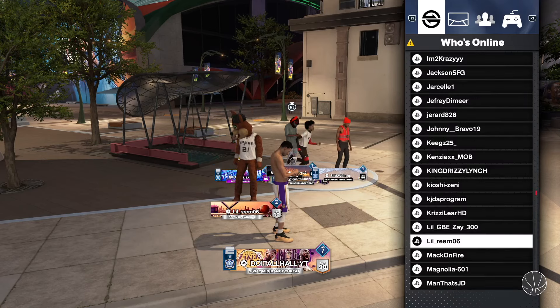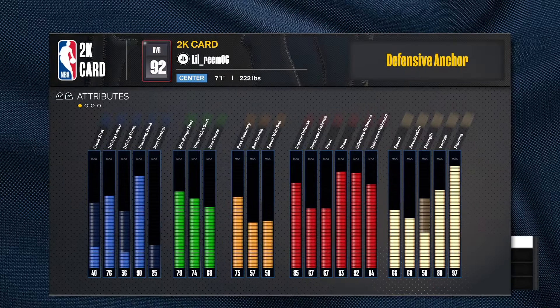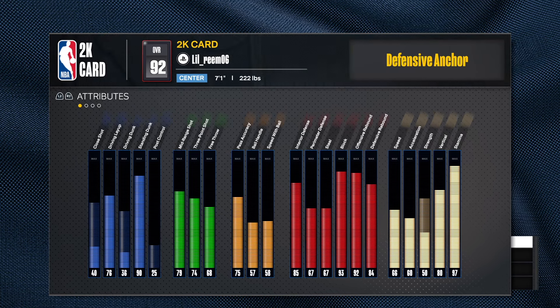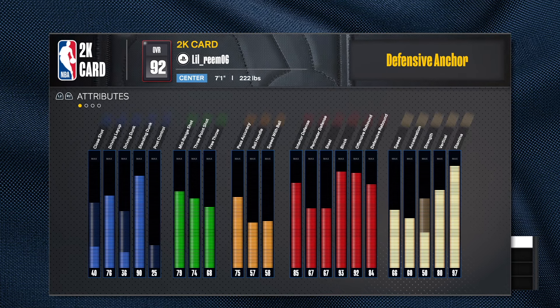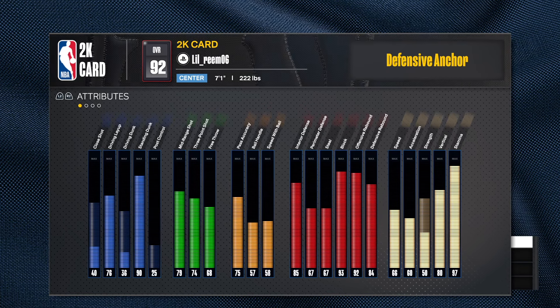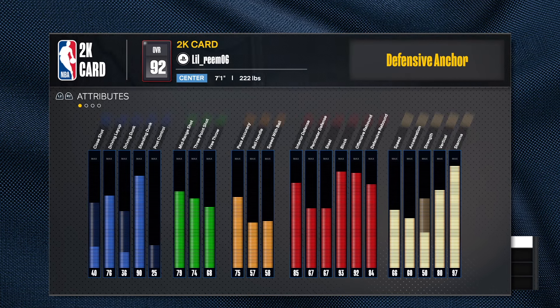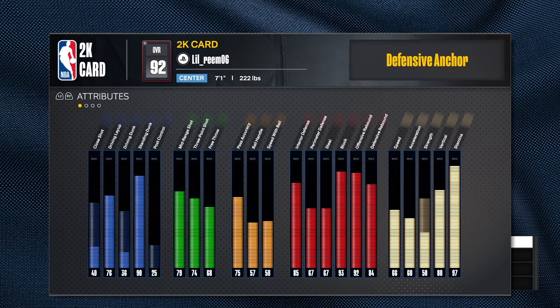Alright, loreen — 7'1" center, 92 overall, 222 pounds. I already see a mistake. Hold on, do my eyes deceive me? That boy got a 70-something strength on a center — mm-hmm.